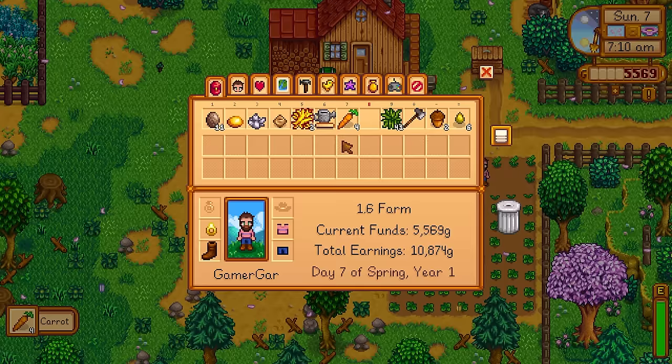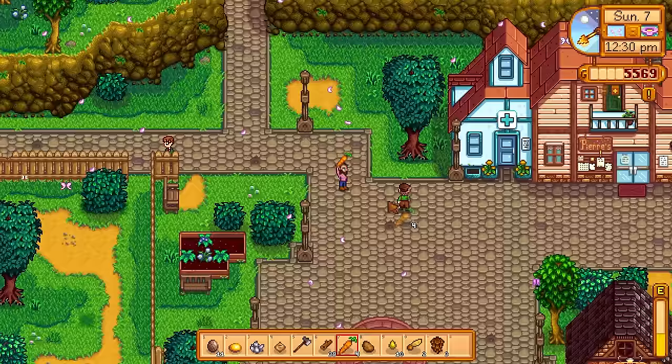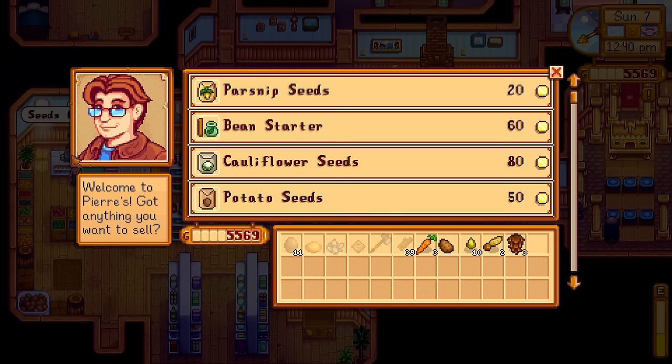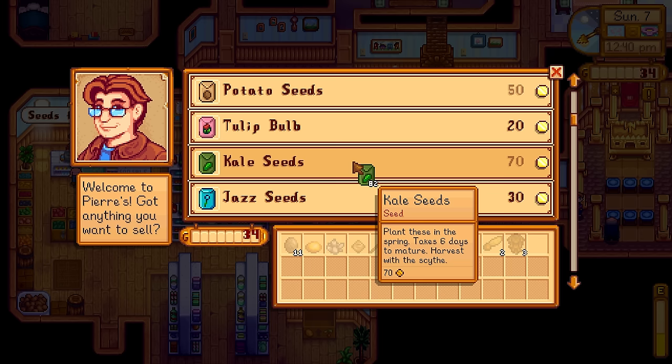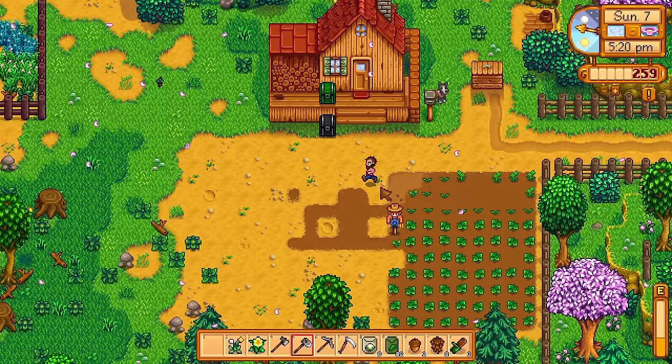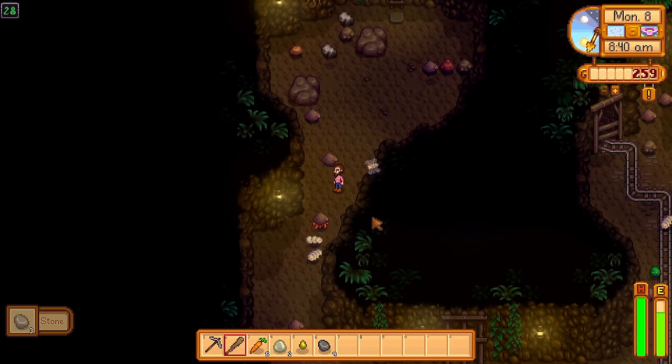I get my first carrots today — regular carrot, 75 energy, 33 health. It was also Mayor Lewis's birthday, so I gave him a carrot and got him up to 2 out of 10 hearts. I sold the rest of the carrots to Pierre — 35 gold each for regular ones. I then purchased 82 kale seeds to make a ton of money. I also got some cauliflower as a reward from Gunther for handing in artifacts.